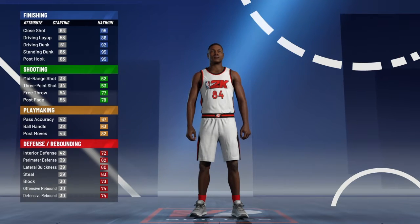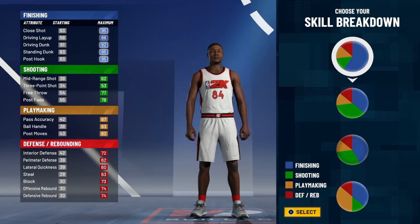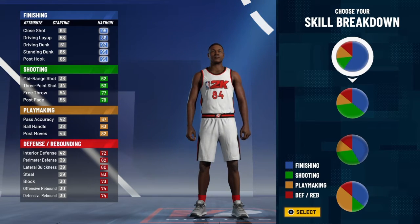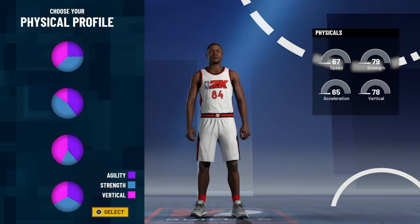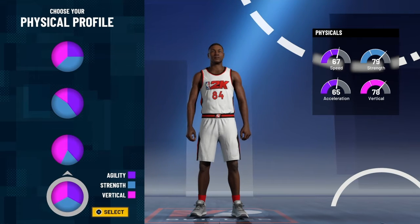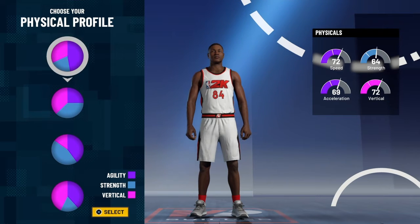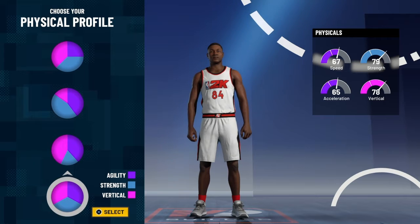I think this is probably one of the best slashing builds, especially for power fours. We're going to go with the all-blue pie chart. We're going to have Hall of Fame finishing, and we're going to get badges in all areas. That's what's going to make this build a little bit different from all the slashers that are making it with the pure blue pie chart. But for your physicals, you can go with the top pie chart to be as fast as you can.